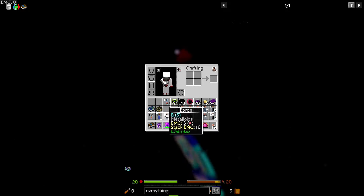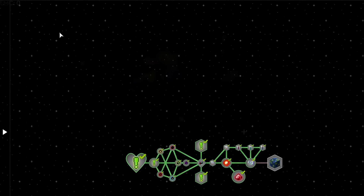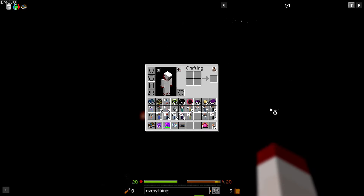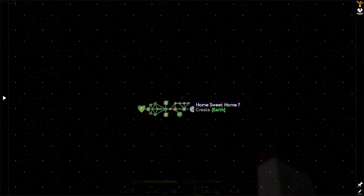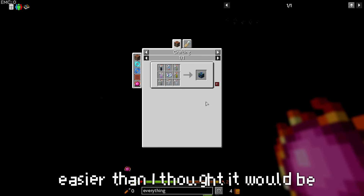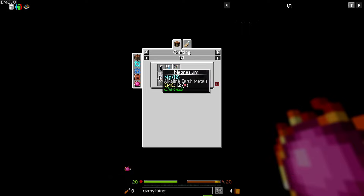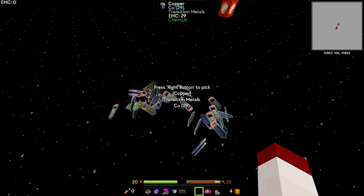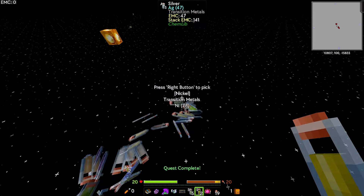I don't need these anymore. Let me not look up while doing this — I'm accidentally doing quests. I need to clear my inventory a little bit. Let's look at what I have now. That was a lot easier than I thought it would be. We need sulfur, silicon, oxygen, iron, magnesium, and aluminum. I wish I could pin this recipe — that'd be amazing.